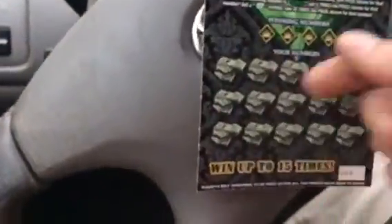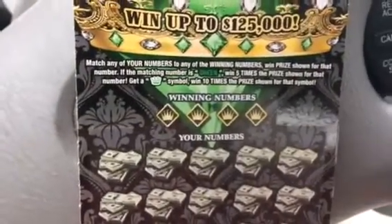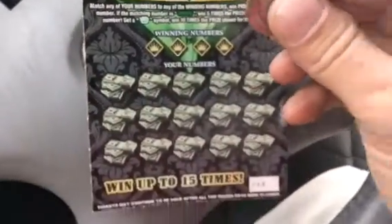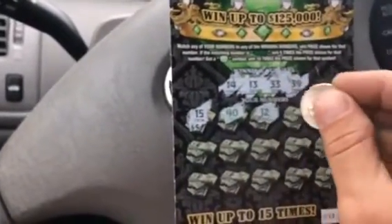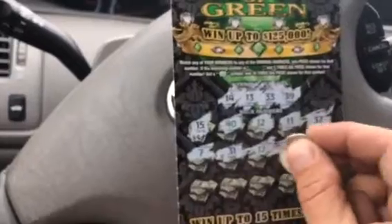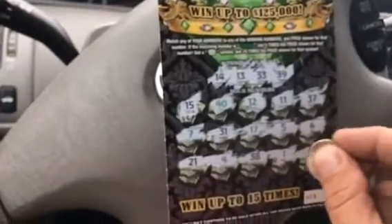This is our new $5 one — let me see the odds on this one: 3.68. Queen of Green. If we match any of your numbers, you win the prize. If it's green, you win 5x, and a crown is 10 times. So we got a 10 times symbol on a $5 ticket — I don't think I remember that before. Numbers: 14, 13, 33, 39, 15, 40, 12, 11, 37, 7, 31, 17, 5, 6, 2, 1, 4, 38, 1, and 19. Busted on that one too. Kind of a cool looking ticket though — I like that 10 times symbol.